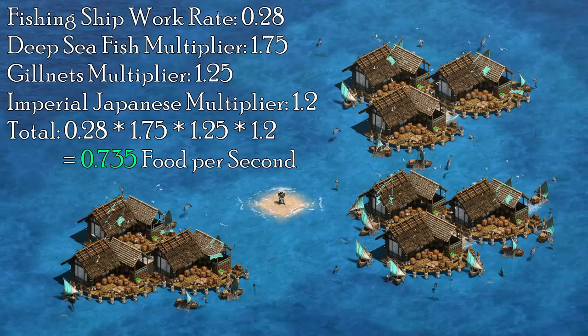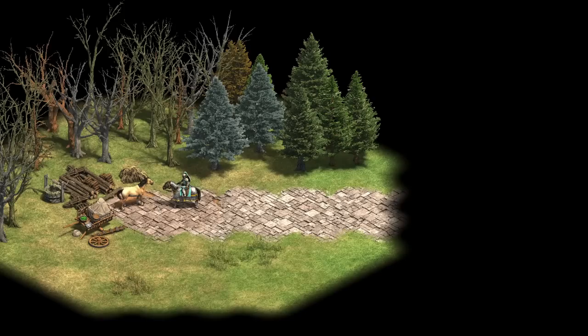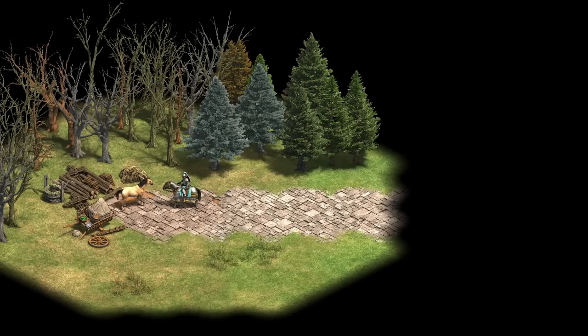In an ordinary game, these fishing ships are the fastest collectors of food that AoE2 has to offer, but we're not content with the ordinary — oh no, we must look to the extraordinary.